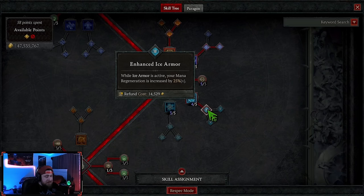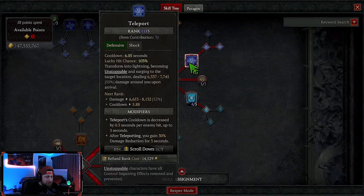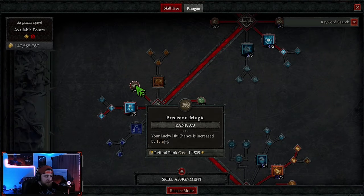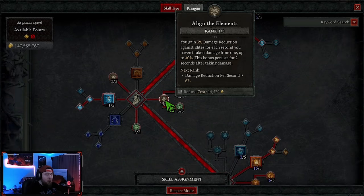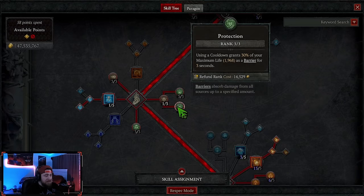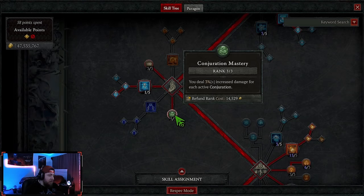I took the extra point in Ice Armor just for mana regen, but if you don't feel you need it, you could remove that point and just max out Teleport. Coming down to Conjuration, we're taking three points into Precision Magic because this is a lucky hit chance build — 50% more there. One point in Align the Elements for damage reduction, and we're maxing out Mana Shield for damage reduction as well as Protection for a barrier, which gives some additional bonuses.